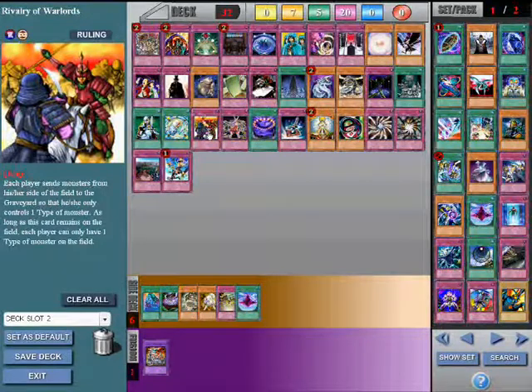During your turn you set Rivalry of the Warlords. During his draw phase you activate it. Since he will have one Dandy token left, his Drill Warrior can no longer return to the field. It's also good versus any synchro deck whose two synchro material monsters are not the same type, since they can no longer have both synchro material monsters on the field at the same time.